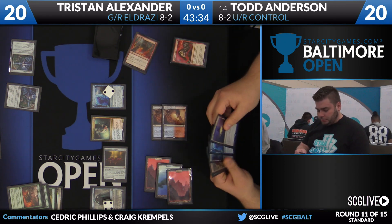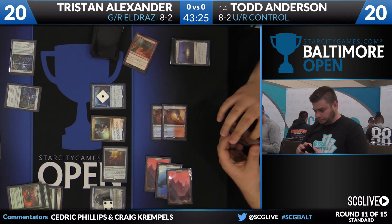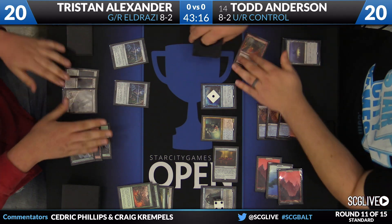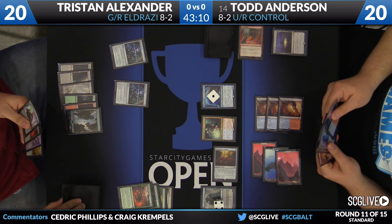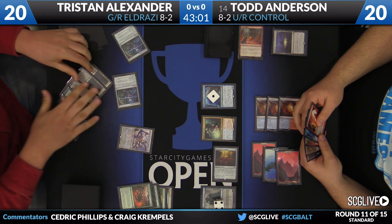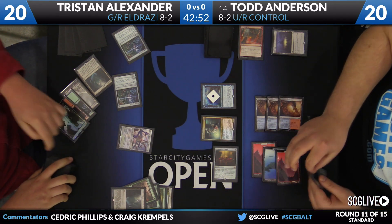Magmatic Insight — Anderson will discard a card, Drowned Yard Temple for value. That brings Thing in the Ice down to one counter. Anderson plays Wandering Fumaral and passes. Tristan casts Ulamog, and the question is what does Tristan want to target on Todd's side. The Goggles are the easy choice — it looks like Goggles and Jace are both going. Two Sanctum triggers as well.